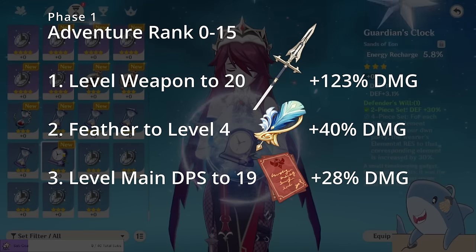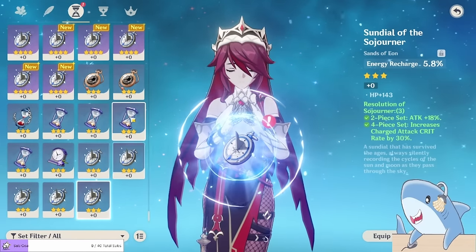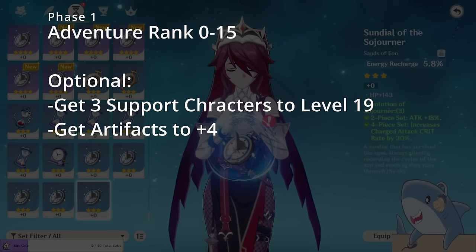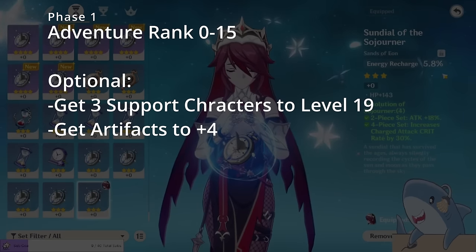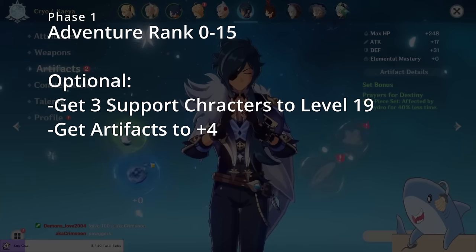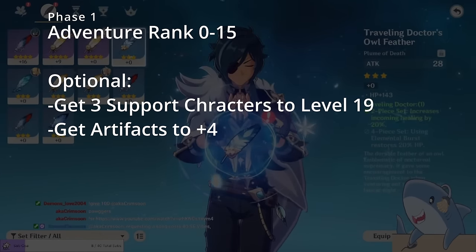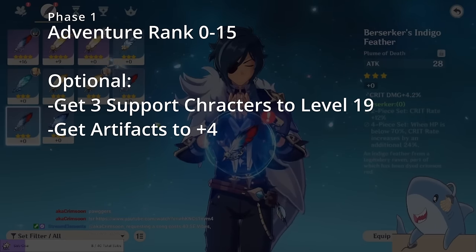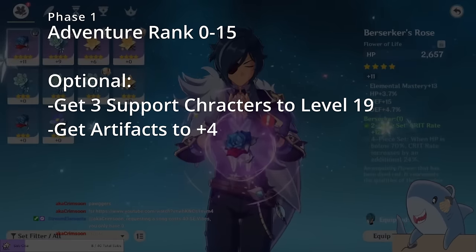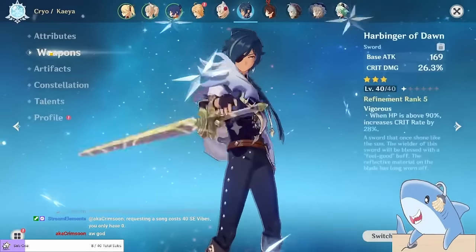Once you've gotten your main DPS's weapon and feather to plus 4 and also to level 19, you can work on other supporting characters for your team as well. At this stage it's not super resource-intensive and you do have a pretty good amount of resources at the beginning of the game. This next step is optional, but if you do have extra resources, you can take any offensive artifacts to plus 4. Offensive artifacts are headpieces that have crit rate or crit damage as a main stat, or attack percent as a main stat, as well as sands of time that have attack percent. Once you've reached adventure rank 15, it's time to ascend your world level, take your characters from level 19 to 20, and then ascend them, making their level cap 40.